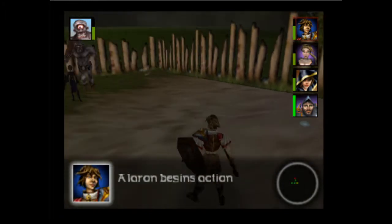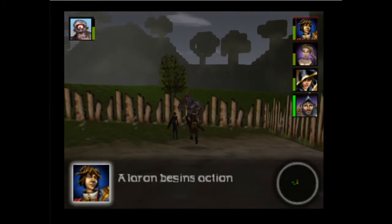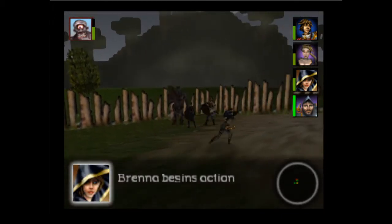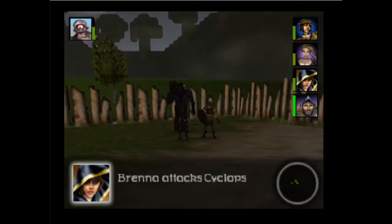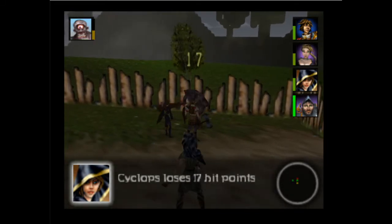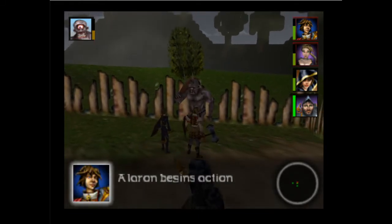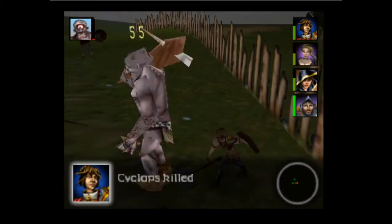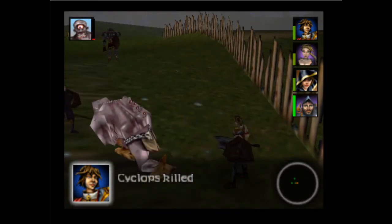He's trying to cast debilitation — what a silly fool. This Cyclops encounter is even less threatening than the first Cyclops encounter where there were two of them. Gotta do something about these battle groups someday.